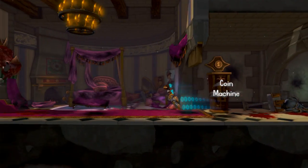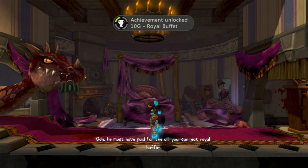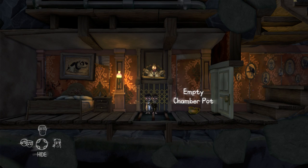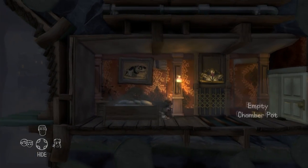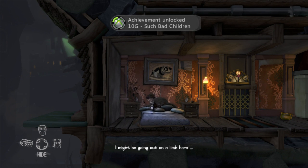The second achievement in the knight's puzzle is called Royal Buffet. After you have helped the knight get Excalibur, you will run back up to the princess's room where you will find the dragon eating the king. The next achievement on the list is Such Bad Children. There are two ways of actually obtaining this one. The first is once you go up the elevator into your parents' bedroom, you just have to jump around on their bed until it breaks, giving you the achievement.